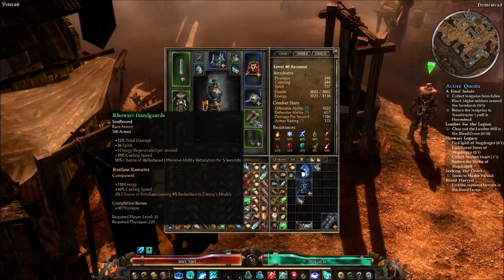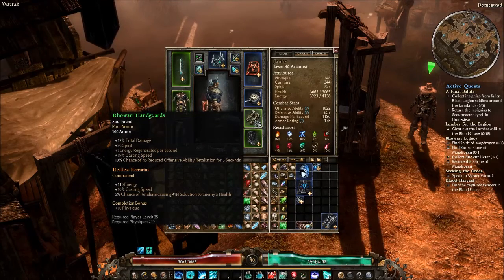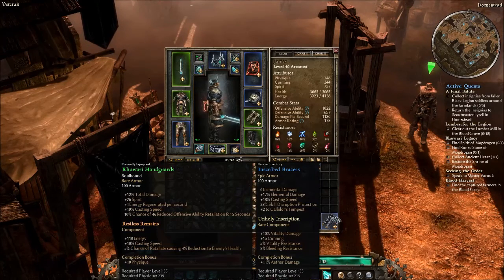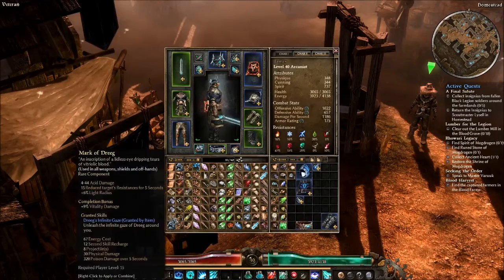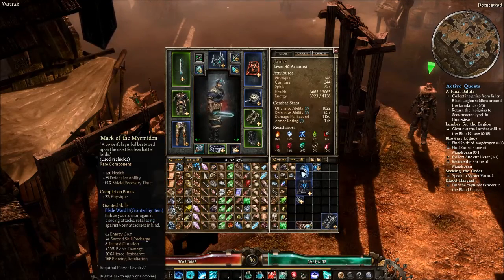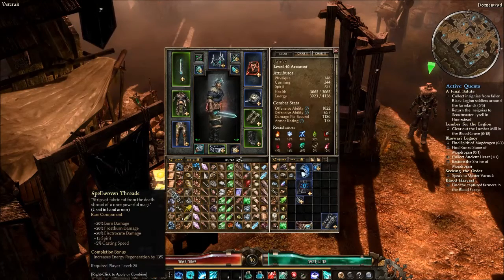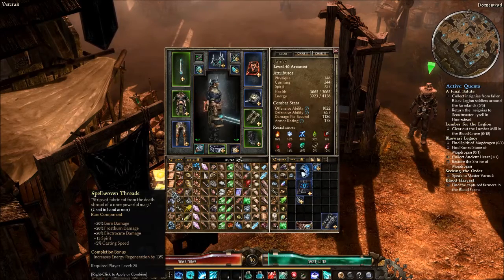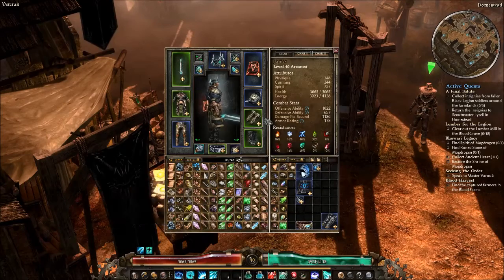For glove components, Restless Arrains gives energy and casting speed and some retaliation. Unholy Inscription gives bonus vitality damage, cunning, and some resistances — and you can roll Aether damage on that. Spellwoven Threads were toned down but are also a good option for hand armor.